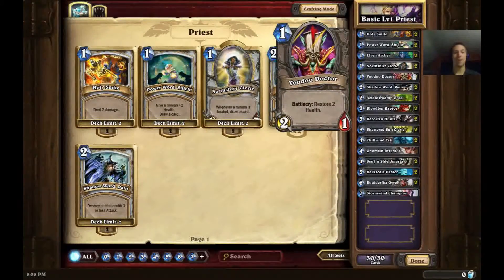Voodoo Doctor is a one-mana card — another minion I put in the deck. Arguably there are maybe a few too many one-drops, but with Northshire Cleric you can draw a lot more cards so you won't really have to worry about that if you play Northshire Cleric right. What this card does is heal any target for 2 HP, and why I put it in here is obviously it combos with Northshire Cleric. You play your Northshire Cleric, then play a Voodoo Doctor — you get to play a minion for one mana and heal a minion for 2 HP, drawing a card on the back of it. Having Voodoo Doctor and Northshire Cleric in the same hand can be quite nice.